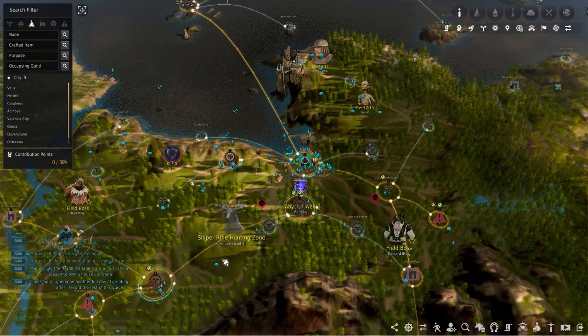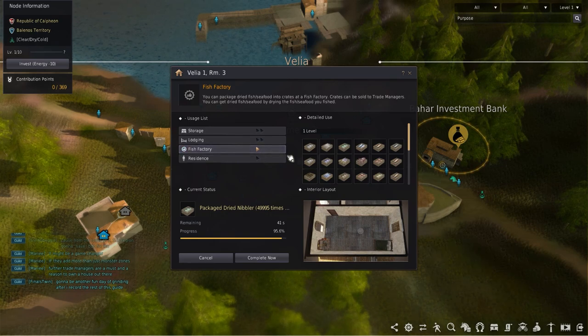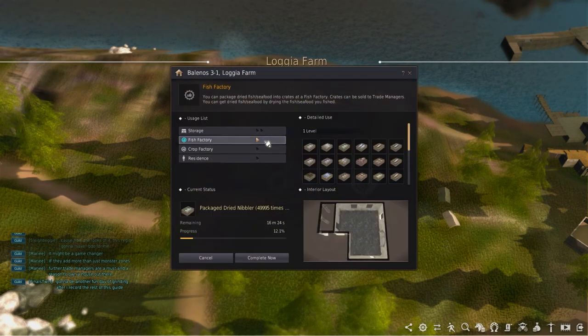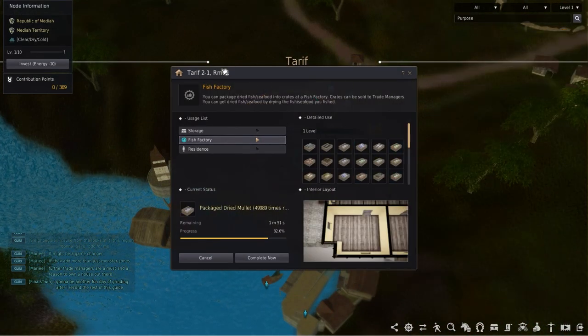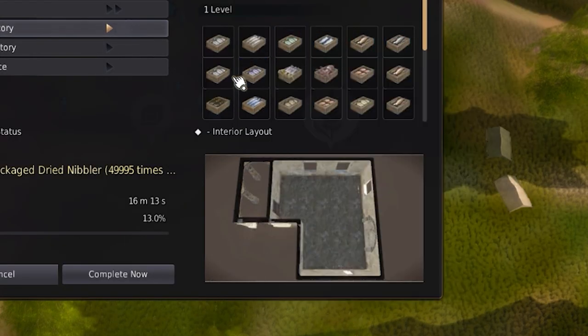A couple spots to mention would be out here in Velia at Velia 1, Room 3. This costs 1 contribution point. Lagia Farm here at Belenose 3-1 will cost 2 contribution points. And lastly, Tariff here at 2-1, Room 1 for another contribution point. These aren't the best factories to choose but do provide a different selection of fish that can be packaged.